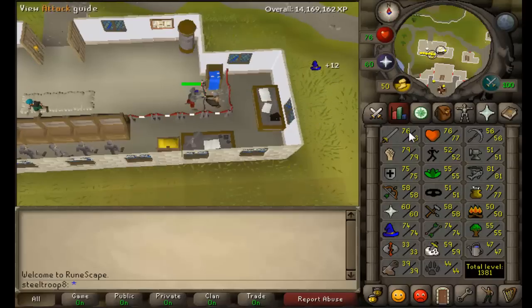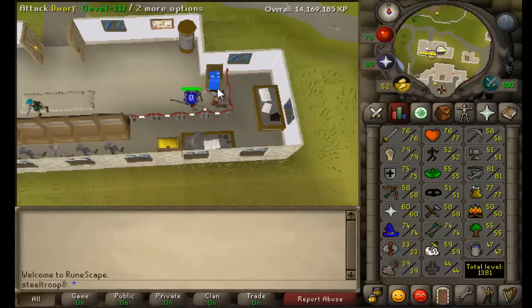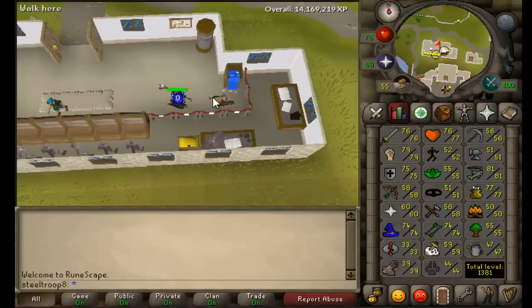What you need to do to start with is come to Falador East Bank and attack a dwarf. I lured it here but my recording didn't save properly, so I'm going to take it all the way back to the start point and re-lure it just to show you how it's done.